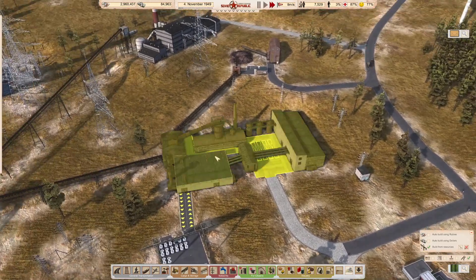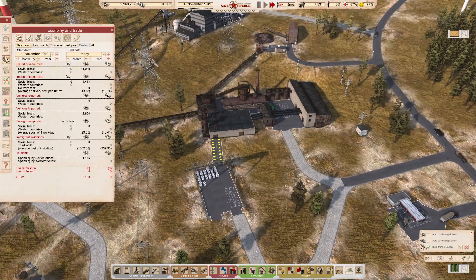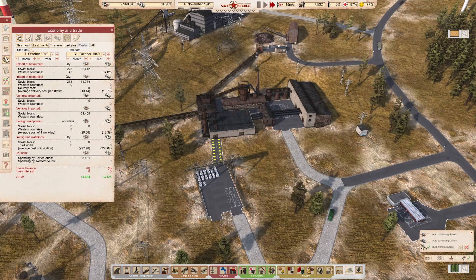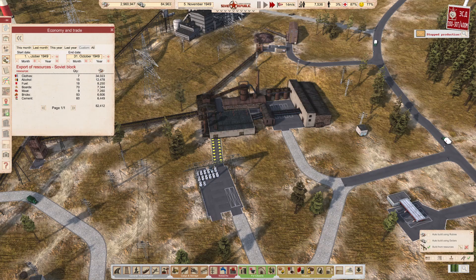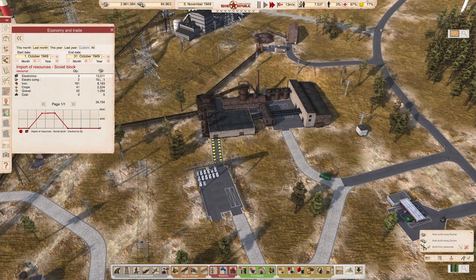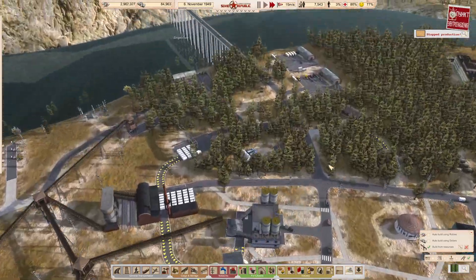I haven't checked the economy — how's our economy going? Last month we're still making a modest profit. We're exporting bricks, cement, clothes — which is doing quite well — and alcohol. On the imports side: electronics, electro components, iron, crops. We're importing gravel because we're constructing on the border, and we imported a tiny amount of coal for some reason — absolutely no idea why that would happen.